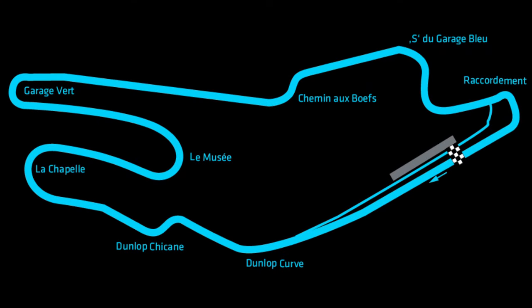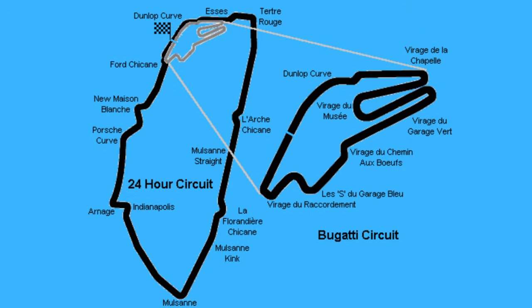Kicking us off, we have the Bugatti circuit at Le Mans. A much shorter layout at 2.6 miles, it's also a much more technical one though, skipping out the famous Mulsanne straight, and in fact most of the 24-hour circuit. Only the first sector of the lap and the final corner are shared between the two layouts.